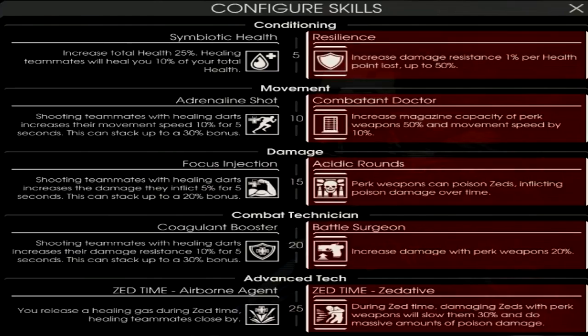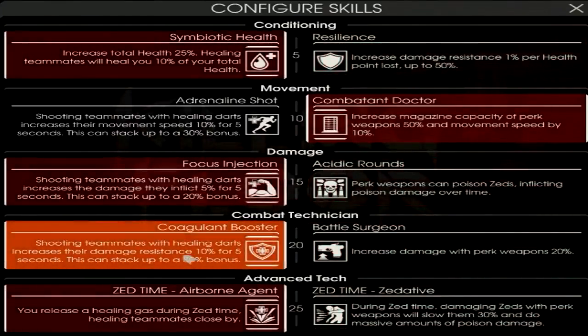The final build is a hybrid between the two. At level 5, pick either Symbiotic Health or Resilience. At level 10, Combat Doctor would be better for this build. At level 15, Focus Injection definitely beats out Acidic Rounds. At level 20, Coagulant Booster is probably better. At level 25, Airborne Agent will help your team out a lot. Ultimately, this functions pretty much the same as the standard medic build, but with Combat Doctor, allowing you to move faster and have a bigger magazine size for clearing trash and medium Zeds.